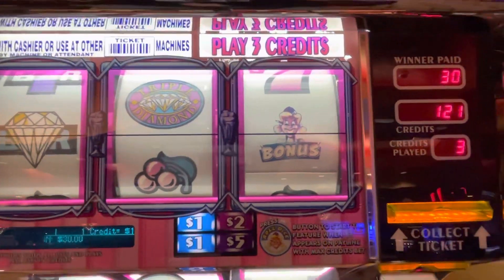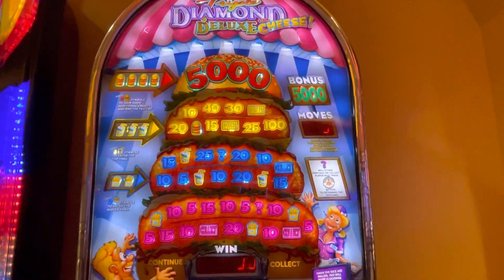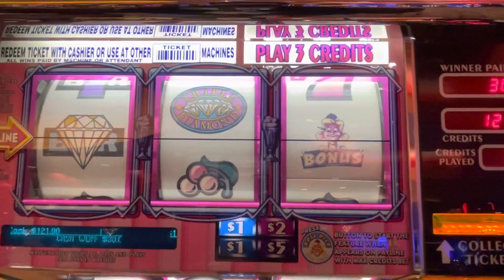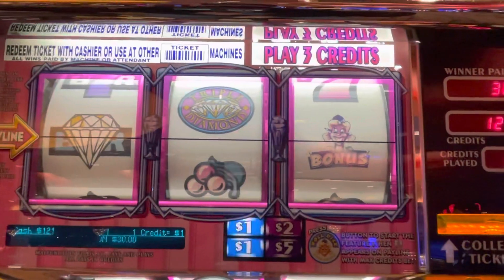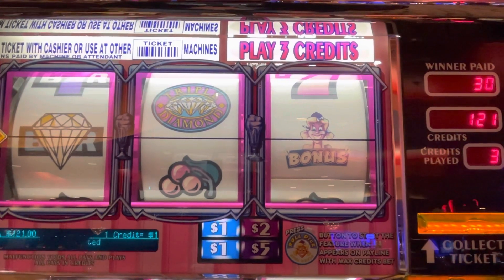This is called a Double Diamond Deluxe with cheese. Hopefully we get to show you that bonus game — it's super fun. Very involved. You actually are controlling your fate, you might say. Here we go, let's see how we do.